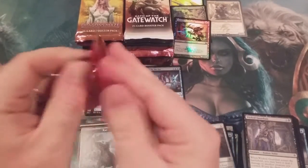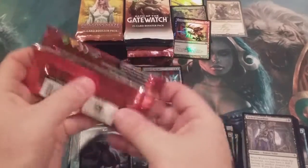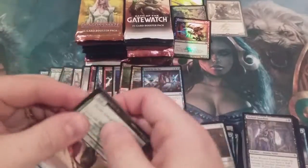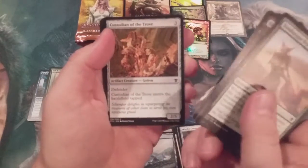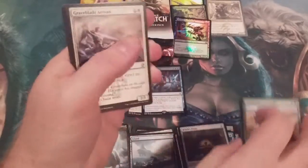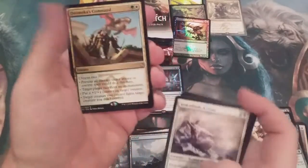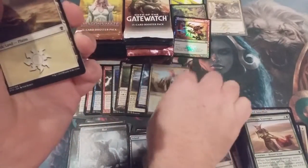Next pack up is Dragons of Tarkir. Looking for Collected Company, some of those Dragon Lords, or a Kolaghan's Command. Come on, what do you got for us, Dragons? And Dromoka's Command — we did get a Command. Dromoka's Command is our Rare.